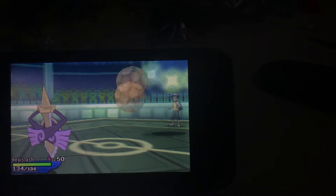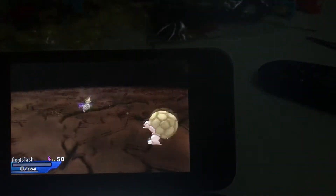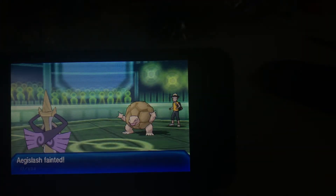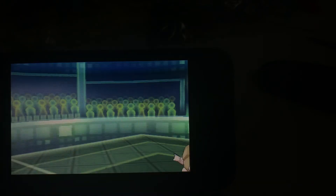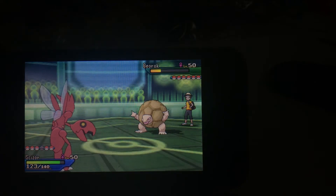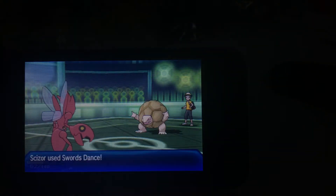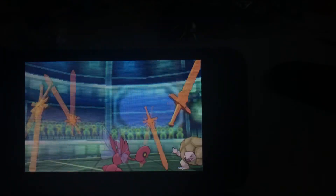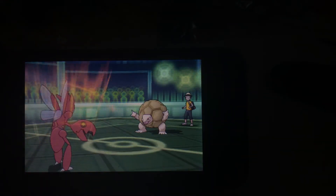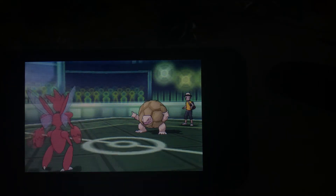He goes with Earthquake because I was going to go with Swords Dance. Of course I didn't get to land a Swords Dance because the Earthquake one-shot my Aegislash. So I sent out my Cinderace then. It gets hit by the Stealth Rock, and he goes with Rock Slide whilst I go with Swords Dance. Luckily I don't flinch, so he's not getting the luck like he got in the last battle. I go with Bullet Punch just to finish off that Golem.